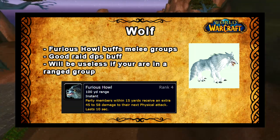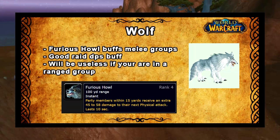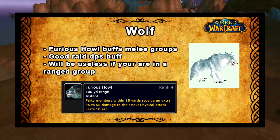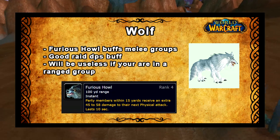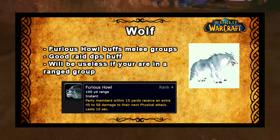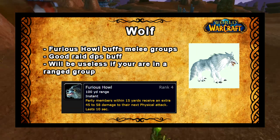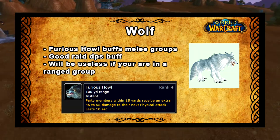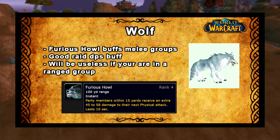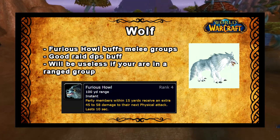However, depending on your raid setup, your raid leader might prioritize shamans in the melee group if they are available with their Windfury Totem. So you might be sat in the raid not buffing any melee groups because you're sat in a ranged group or a healing group, which means your wolf isn't actually being very useful to the raid. This will more likely be in a Horde group with a lot of shamans available and two hunters in the raid group in total, so you might just not be the hunter being used for the buff.